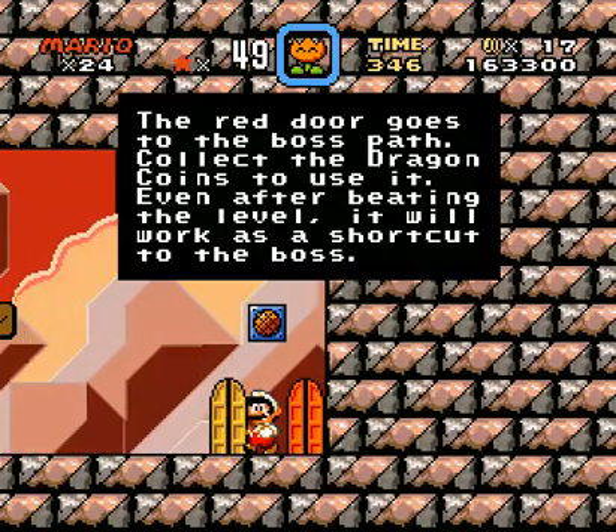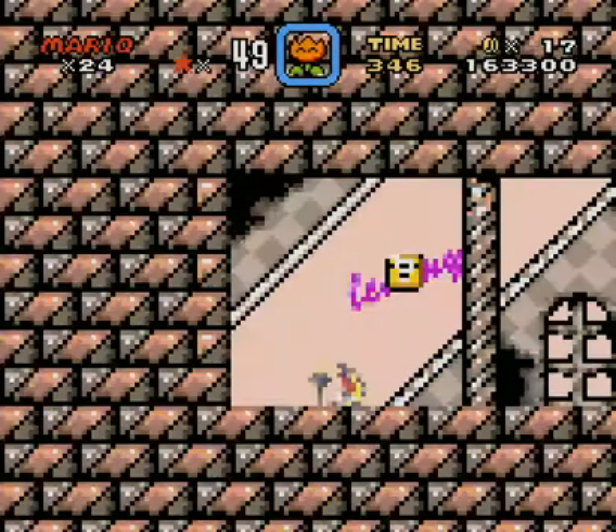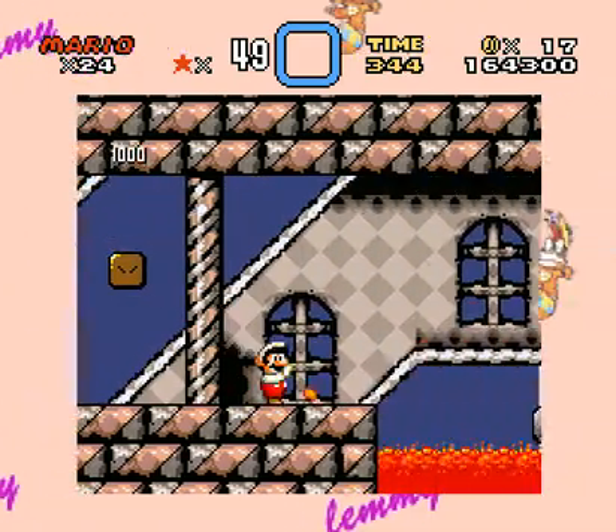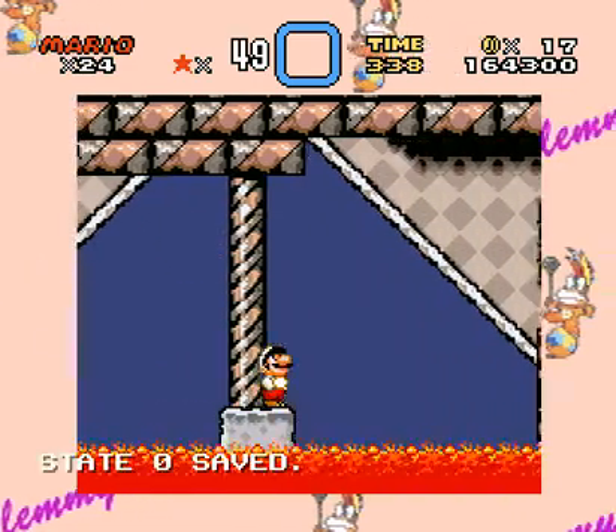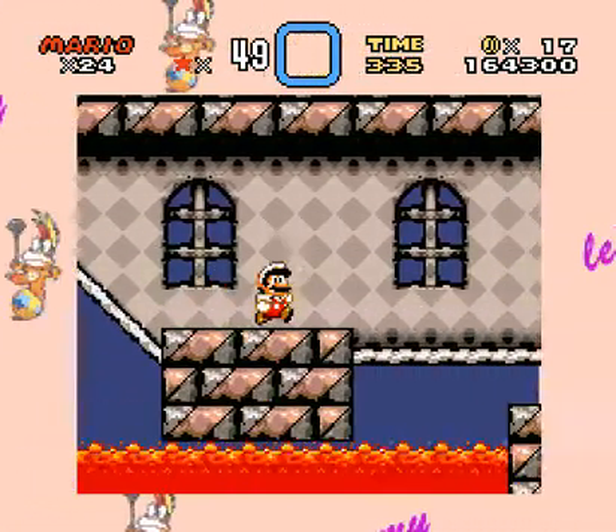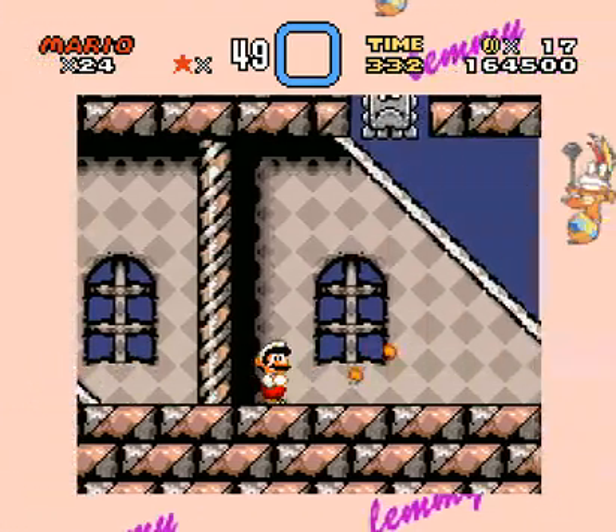The red door goes through the boss path — collect the dragon coins to use it. Even after beating the level, it should work as a shortcut to the boss. Not sure why you'd want to go back, but in case you can miss something I guess. But we found the secret, so we shouldn't worry.